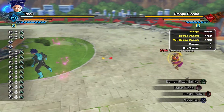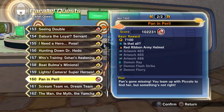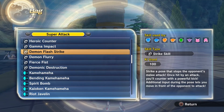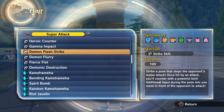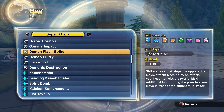But without further ado, let's go on ahead and get into the breakdown. Demon Flashstrike is a strike super that is unlocked as a random reward in Parallel Quest 160 from Hero of Justice Pack 2. The description reads: Strike a pose that stops the opponent's melee attack. Once hit by an attack, you'll counter with a powerful kick. Additional input during the pose lets you move in front of your opponent to attack. Now let me go on ahead and start putting that into perspective for you.